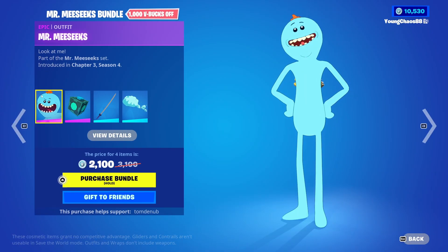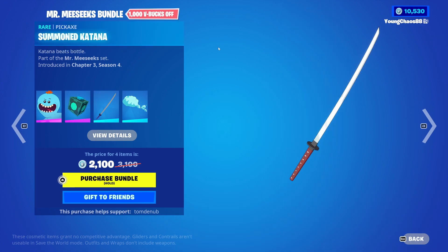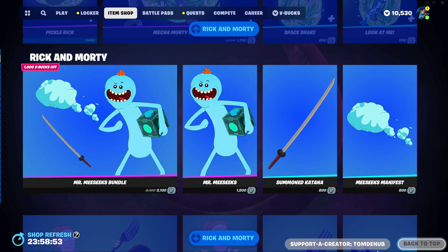With the Mr. Meeseeks bundle, you're looking at a total of 2,800 V-Bucks with Mr. Meeseeks and the Baffy Meeseeks box. It's an epic skin at 1,500 V-Bucks. We have Summoned Katana harvesting tool at 800 V-Bucks, and Meeseeks Manifest at 800 V-Bucks — you actually surf on this one, pretty cool. You can buy everything separately as well.